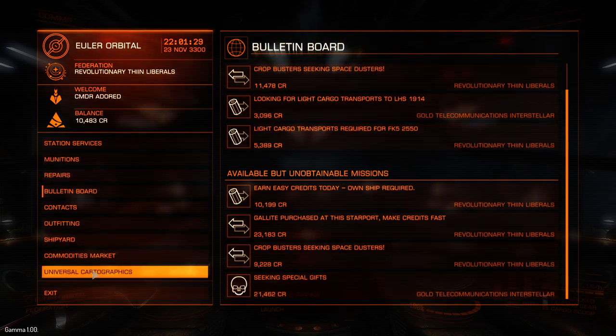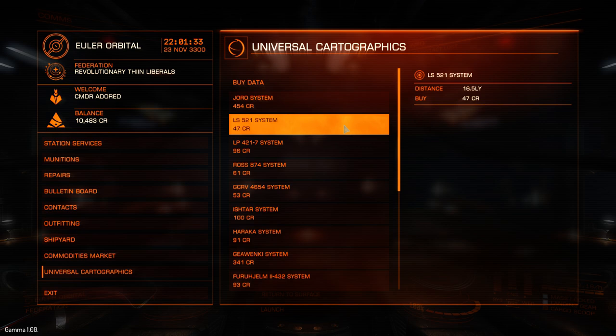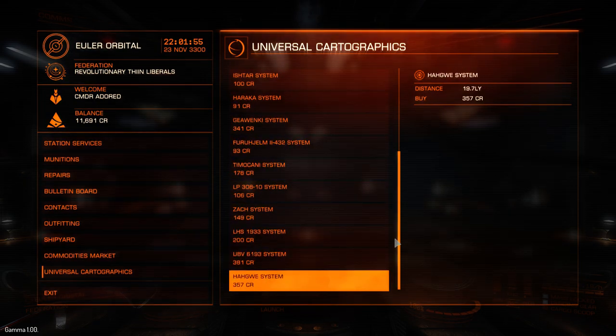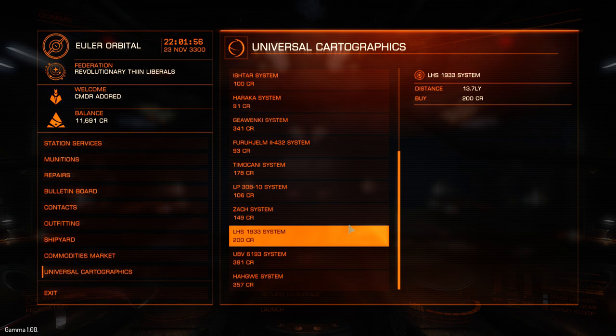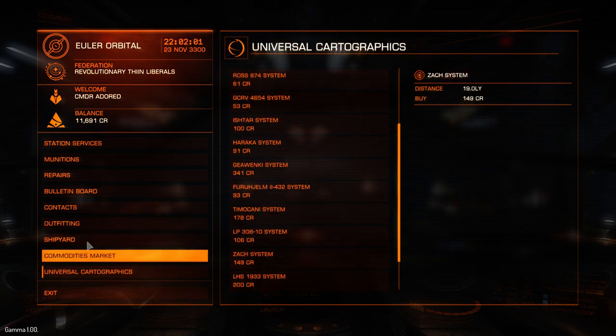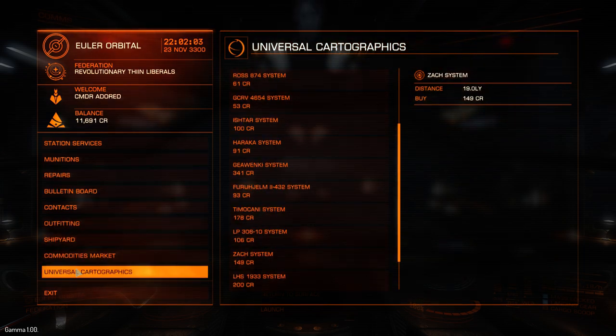What I'm going to show you now — if you go to universal cartographics and go all the way down, I can sell data. The two scans of the two stars I did in the system before made me 1,208 credits. Now, had I scanned the third star, I would probably have got maybe 2,000 or so. I'm just going to sell that. That's how you make money with scanning — you basically go around, get within a certain range of systems and planets, make sure you've got them in your targets, and you'll eventually scan them and it's worth money.